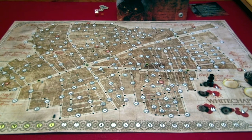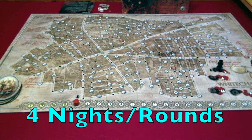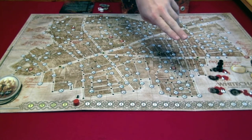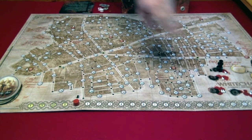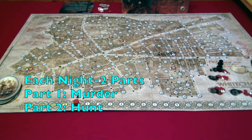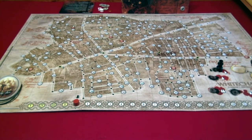Now let's jump into what a night or round looks like. There are four nights in the game. The first night there will be one victim, the second night will be one victim, the third night you'll have two victims, and then the final night we're back to one victim. Each night consists of two parts: a murder and a hunt. The murder part has nine steps, which you'll also see referenced on your reference sheets.